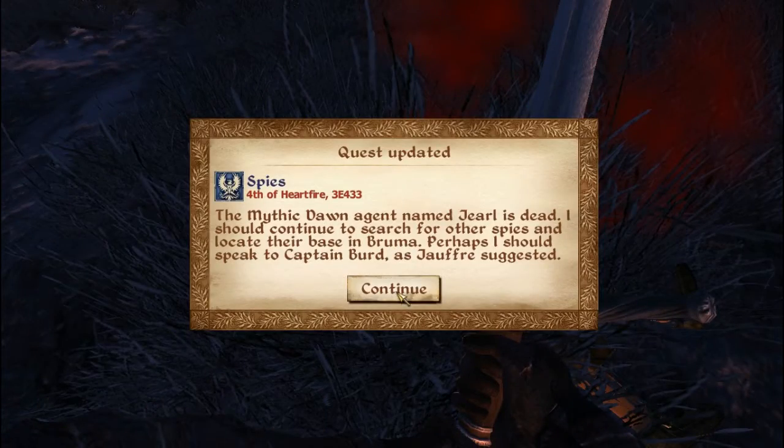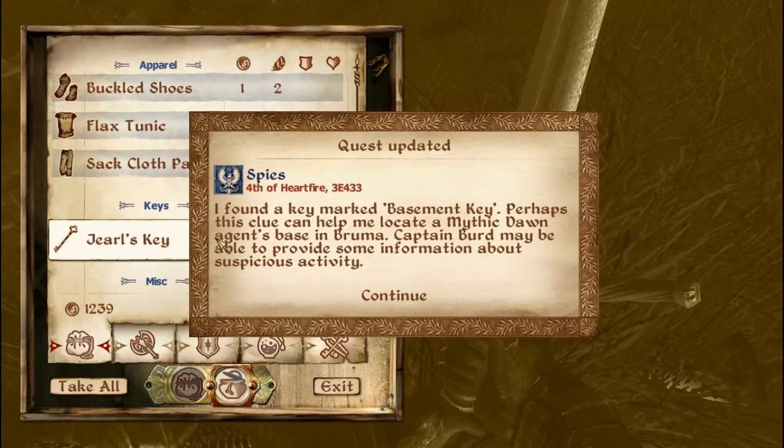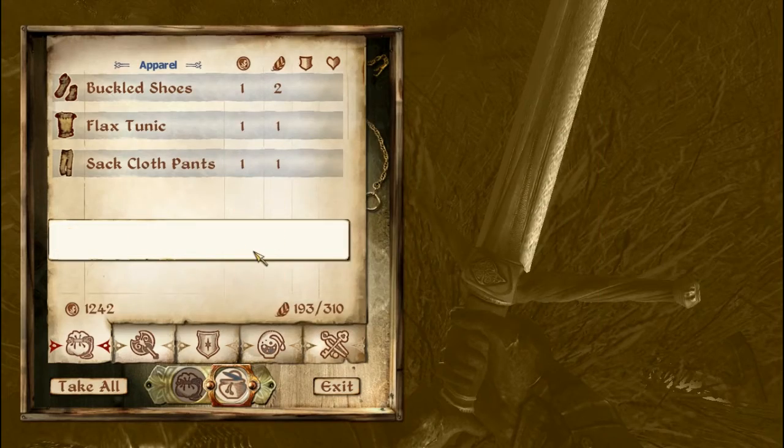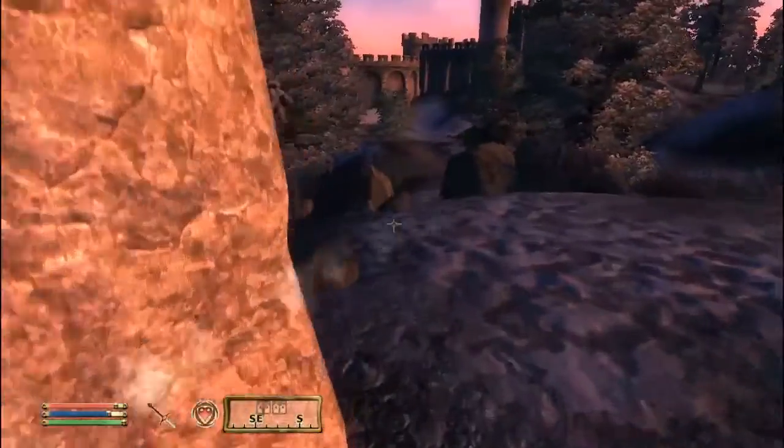After you kill the spy, you're going to want to get her key and the basement key. You can get the other items if you want and of course get the gold. Just activate the shrine if you want, but I'm not going to.